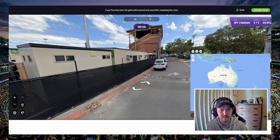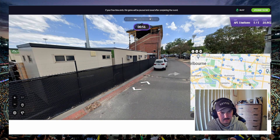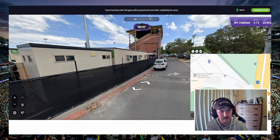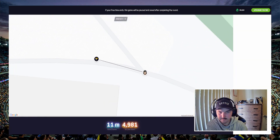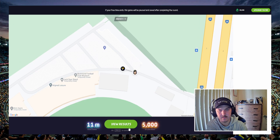And this is Park Road — it's Richmond's training ground. Here we are, over here, and we know that we are here. 11 metres — close. It was further around. Okay.